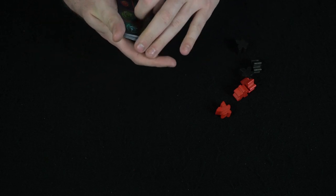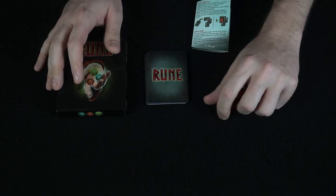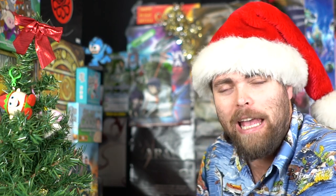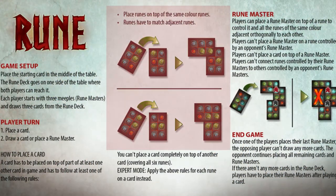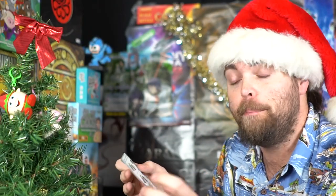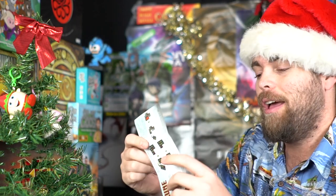That's the basic idea of how to play Rune — there are some additional examples and more difficult variant rules as well. So what do I think? It's a micro game with 16 cards and a couple meeples per player. It's not hugely complex, but it does hold some strategy and I like that. It's very quick and you can play it almost anywhere. The rulebook covers placing runes on top of matching colors, and for expert mode you apply both matching rules to each rune on each card.